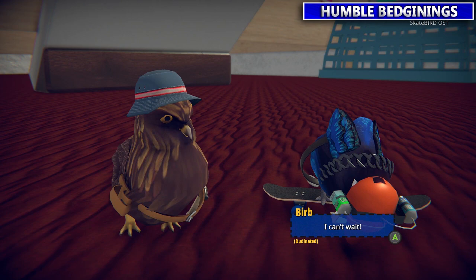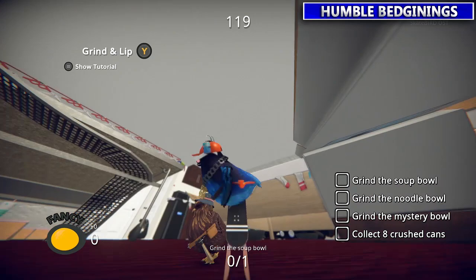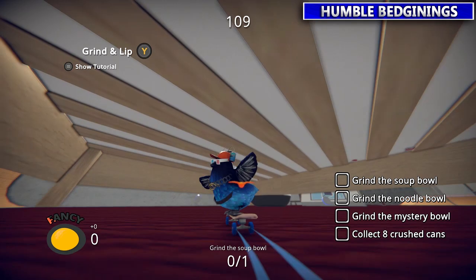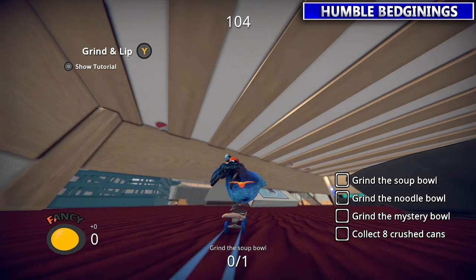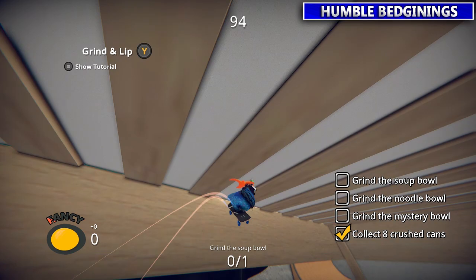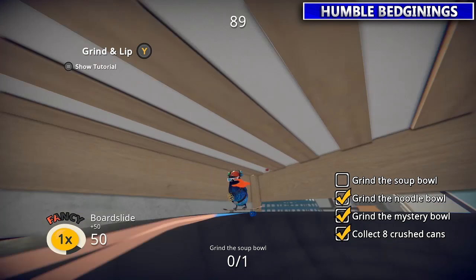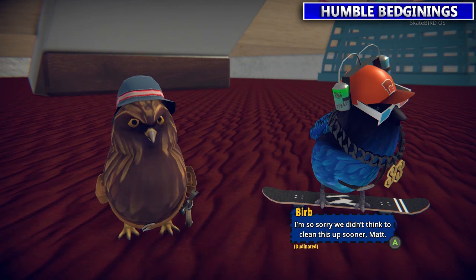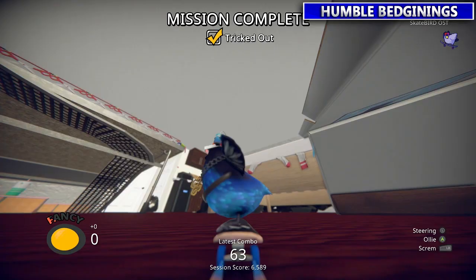On to the mission Tricked Out. For this one, you're going to have to grind some of the bulls underneath the bed. You also have to grab the six crush cans that are just around the bulls — super easy to find. As far as grinding on the bulls go, you're basically just going to want to ride towards it, jump, and then hold the Y button to start grinding. You have to get high enough or you're going to hit the side of the bull. Just do it once on each bull — you don't have to do the check marks in order, you can pick whatever order you want.